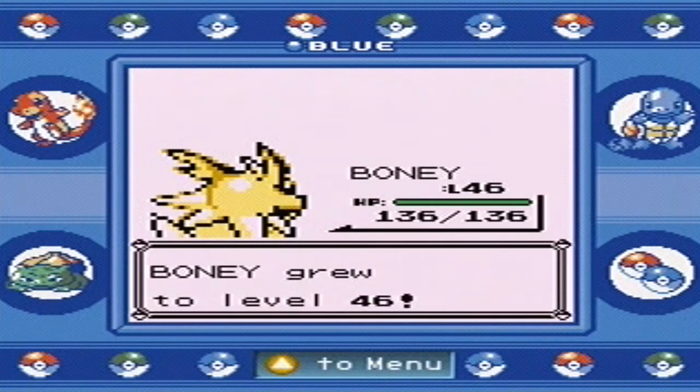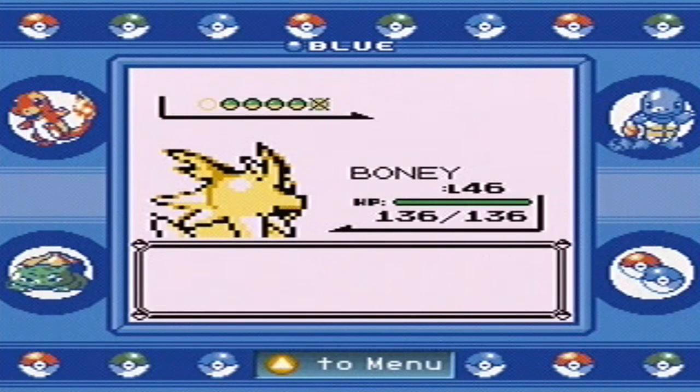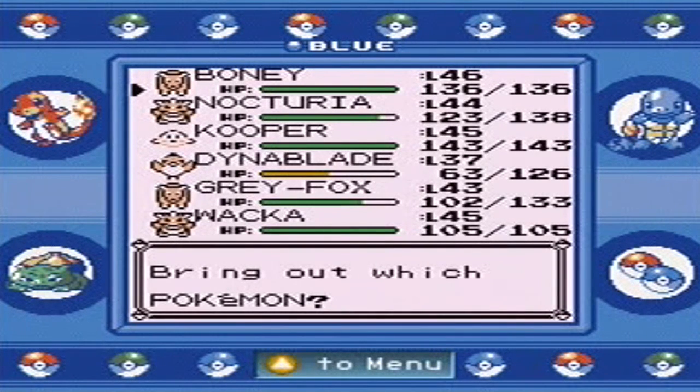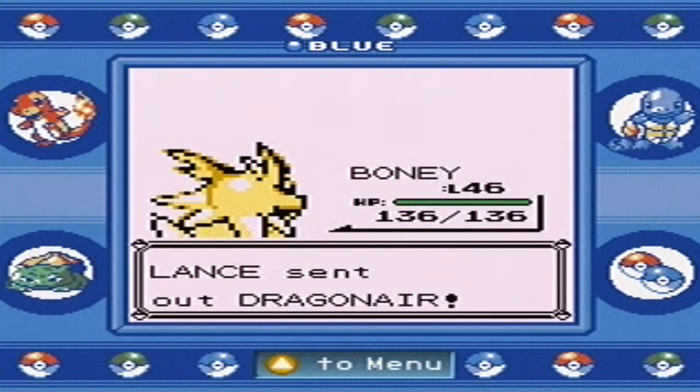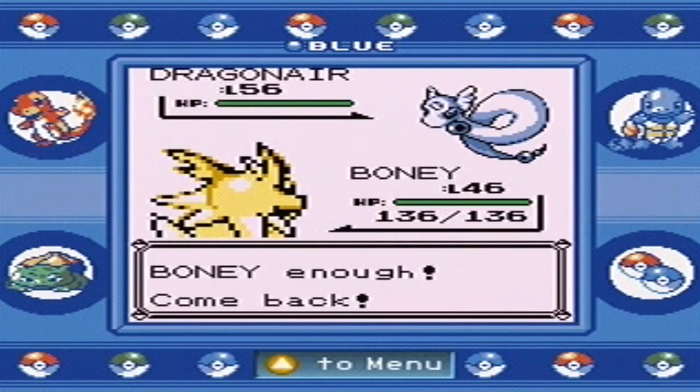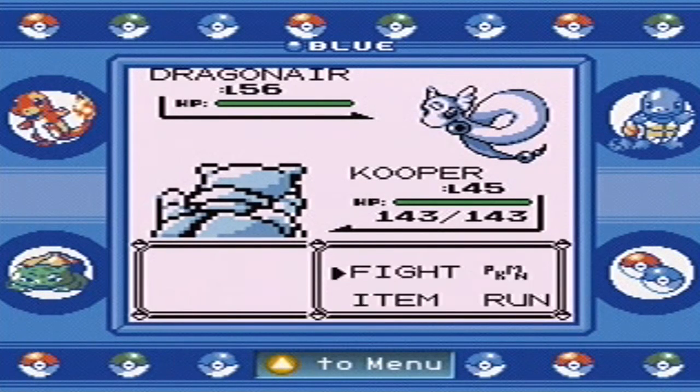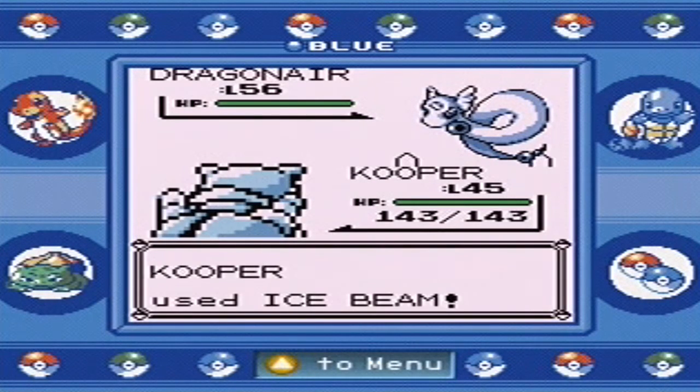Getting up in those levels — even though it really won't matter after this. Now he's going to send out Dragonair. Dragon types only have one weakness in this gen, which is ice types. And who has ice moves? Cooper does! Dragon types are four times weak to any ice move, so having ice attacks is kind of imperative to beating the game. Level 56 — that's not terribly overleveled, but a two-hit KO is pretty cool.